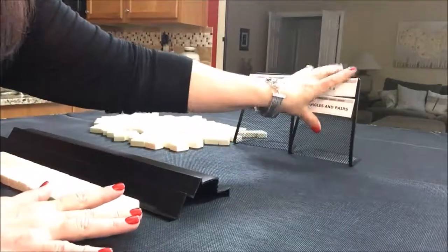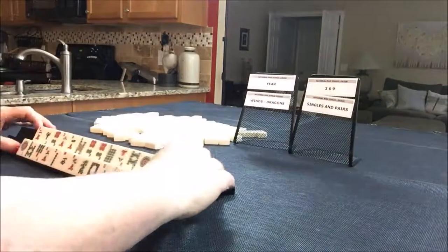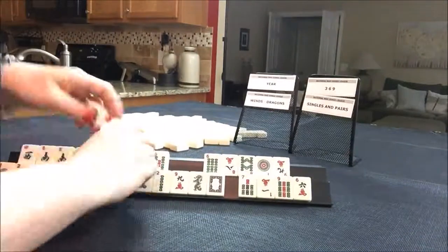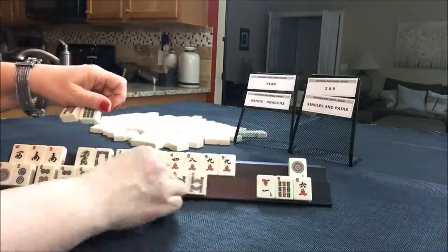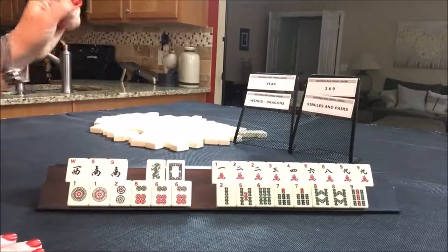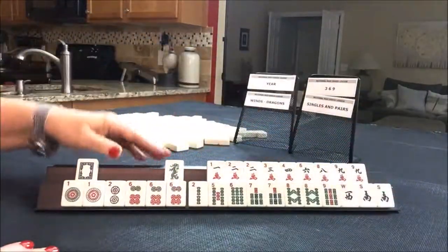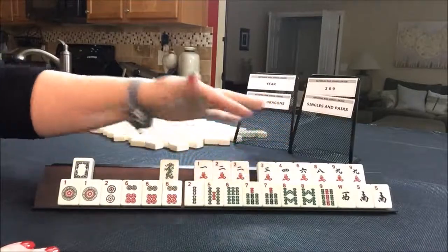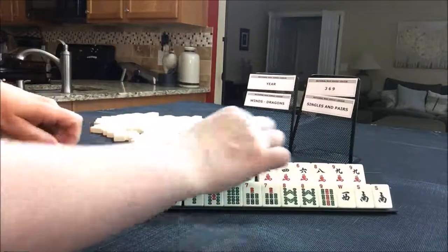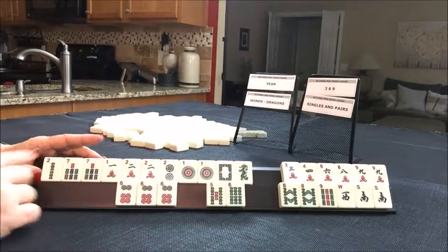Write in the comment section, force one, and what you would do differently here. We're forcing these hands. No jokers, so we need to make a single and pair hand work here. Okay, here we go. The year category — we do have a white dragon, a two, one and a two, seven. We do have a two, one here also. Let's just pull all the twos, ones, and sevens together. Year category — right there. Lots of options.